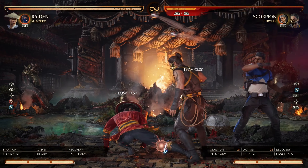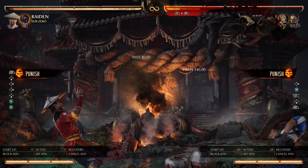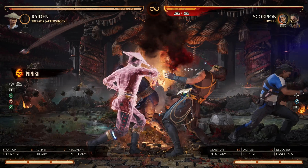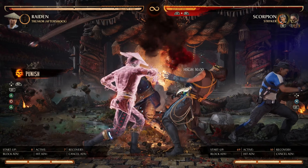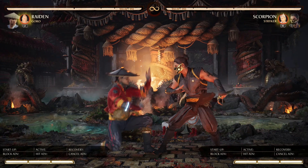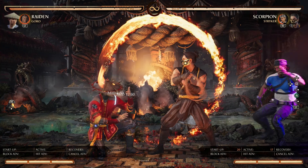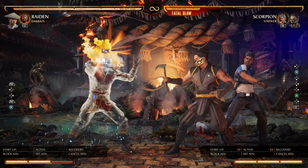For his striker matchup, here are some punishes against his wake-up options. On block, punish him — your trader striker needs will hit you. His back 3 into striker can be low-profiled and full combo punished. You can also dash cancel down to him. Furthermore, you can use an ambush cameo to tank the knees, allowing you to full combo punish Scorpion — this includes Tremor, Serina, etc. For his Blazing Charge wake-up knees option, you can also reflect this method to full combo punish him.